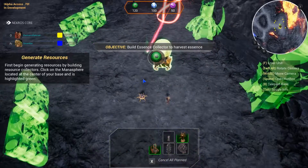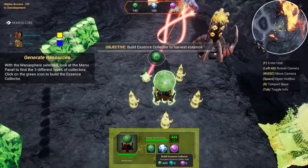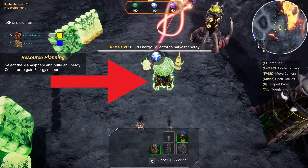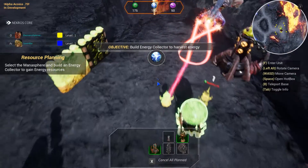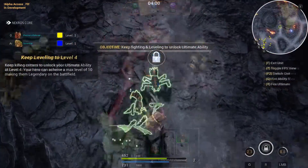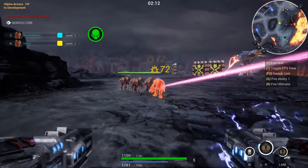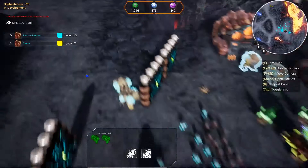Moving on to gameplay — Abitron is a strategy game that requires the player to destroy the other player's mana spheres. What makes Abitron so special is that you can play the game from a strategic standpoint, a third-person standpoint, or a first-person standpoint.